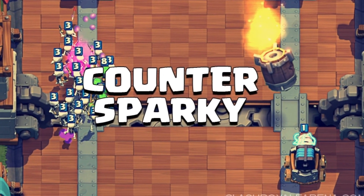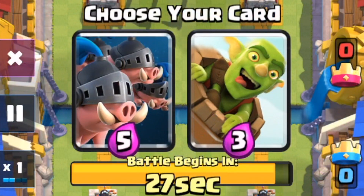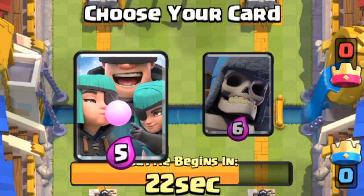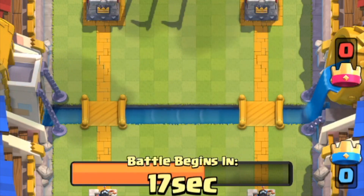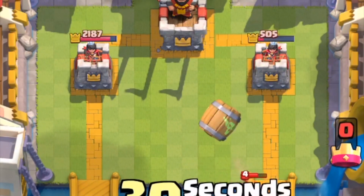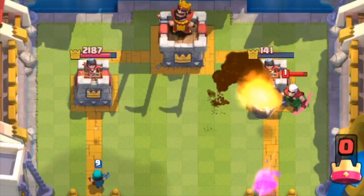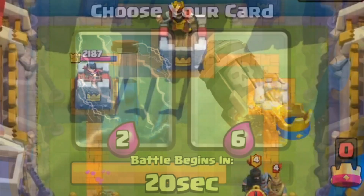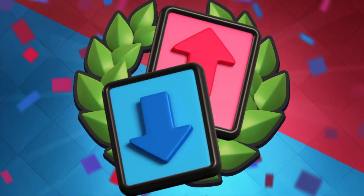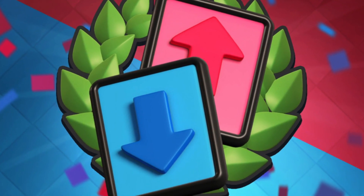Number 2: Make sure your opponents don't have counters to your deck. When drafting, make sure you don't give your opponents counters to your cards. For example, in this match, I drafted the Barrel, Rascals, and the Goblin Gang, and then proceeded to accidentally give my opponent the Log. I still managed to win the battle, but it was much, much harder. So when you are drafting, make sure to take up at least most of the 30 seconds thinking through your card choices. A tiny bit of draft is luck, so you want to make sure to maximize your drafting for the best possible position.